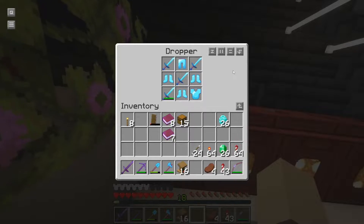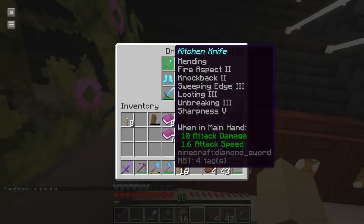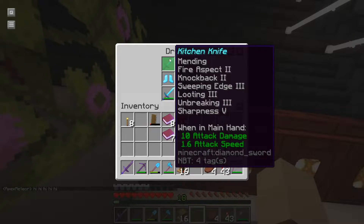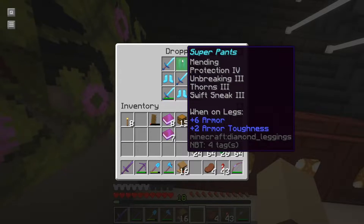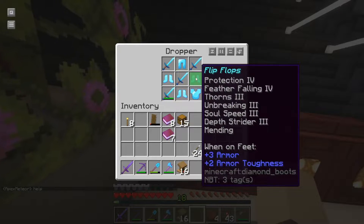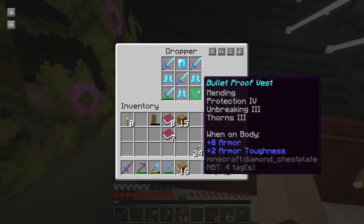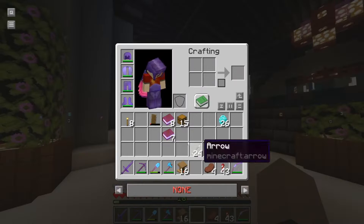The big machine gives out god tier tools. Right now we have a selection of swords, boots, pants, and chest plate. The swords are all enchanted with mending, fire aspect 2, knockback 2, sweeping edge 3, looting 3, unbreaking 3, and sharpness 5. The pants have mending, protection 4, unbreaking 3, thorns 3, and swift sneak - there's only one because swift sneak is very rare. The boots have protection 4, feather falling 4, thorns 3, unbreaking 3, soul speed 3, depth strider 3, and mending. The chest plate has mending, protection 4, unbreaking 3, and thorns. This will be a random prize selected if you win.